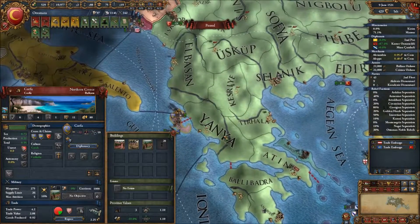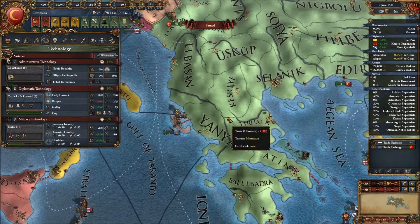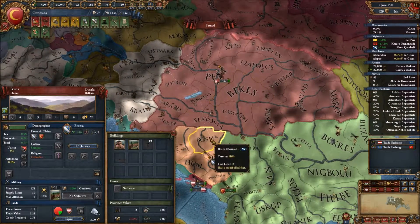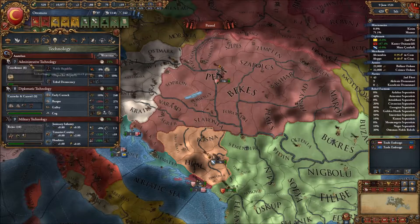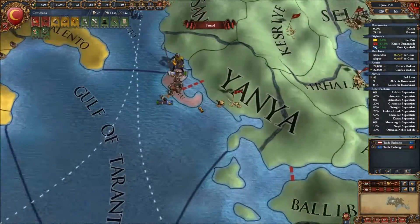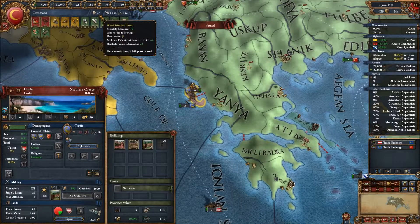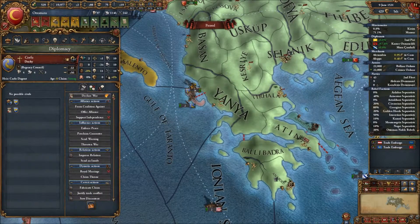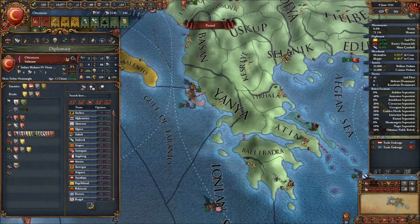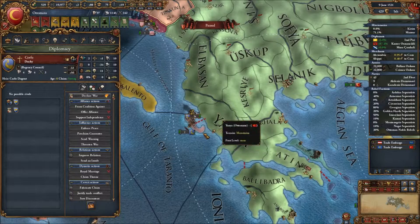Although Corfu is key — let me explain why. We want to Westernize, and the only way to do that is if there is a Western power seven techs ahead of us. Corfu is only one province and isn't coring anything, so they have tons of admin points and invest purely in technology. They are by far the most modern state: 10 admin, 10 diplo, and 10 military, while we are at seven, eight, nine — so we are three to six techs behind. One more tech gap and we should be able to Westernize.